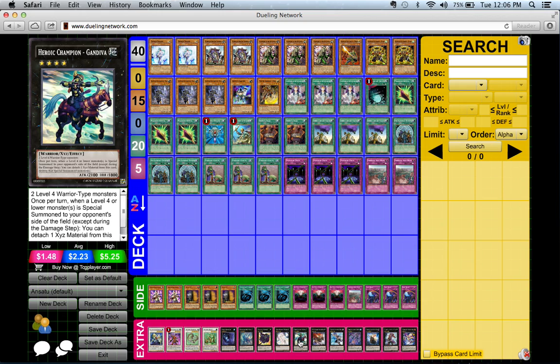...like Rescue Rabbit, I really can't go off — Gandiva prevents special summoning of level four or lower monsters. I simply can't imagine an Evilswarm deck with both Ophion and Heroic Champion Gandiva on the field at the same time. If it's possible to have both...